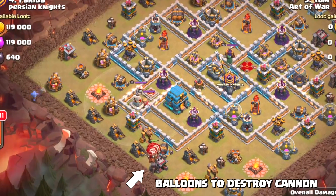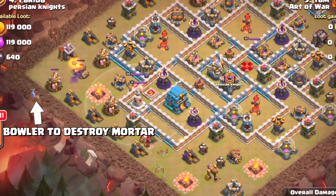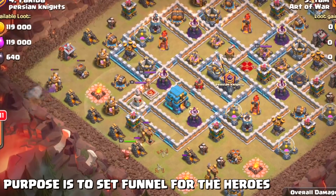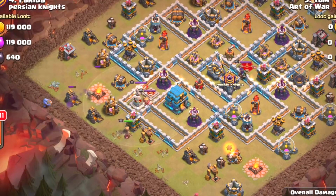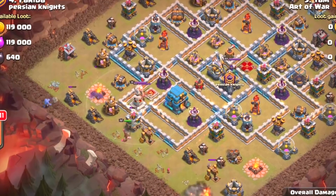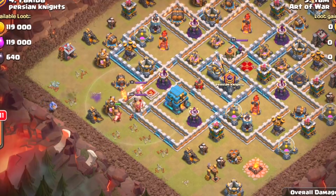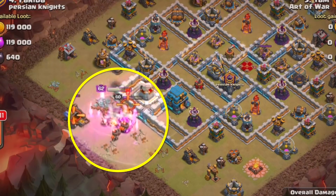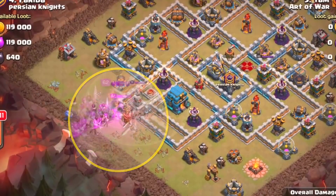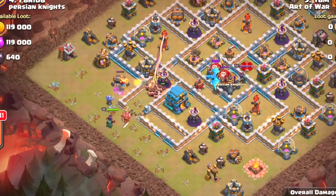We focus on the southwestern side of the base with a pair of balloons going into a cannon. The bowler gets a double bounce over two tiles hitting an elixir pump and a mortar, setting up to move the Barbarian King inside the base. This composition has wall breakers to crack into the location and get the Town Hall. A scout wall breaker goes in, then the main group of wall breakers move in as the king's ability is used.